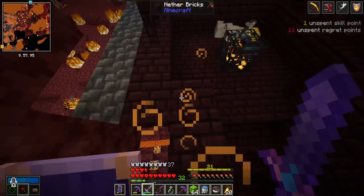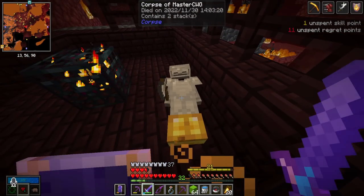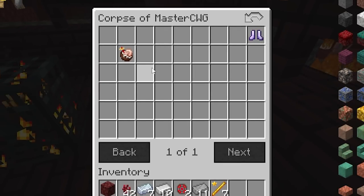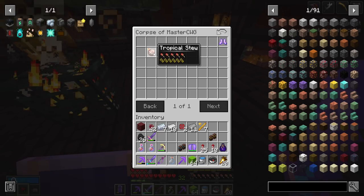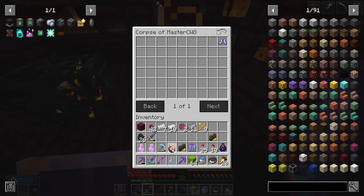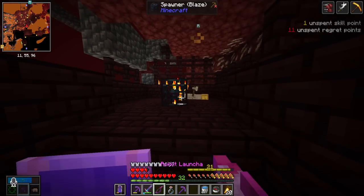I'm chilling at a blaze spawner farming blaze rods for those blaze lanterns, and I couldn't help but notice — it's my old corpse from like episode one, dated November 30th. And it still has a tropical stew in it! I'm taking that tropical stew — it tastes much more delicious off your own dead body.